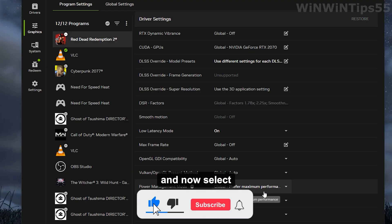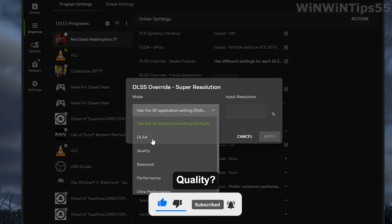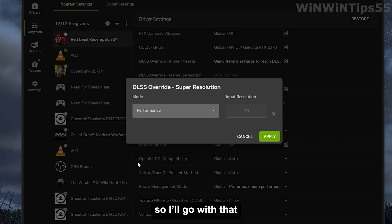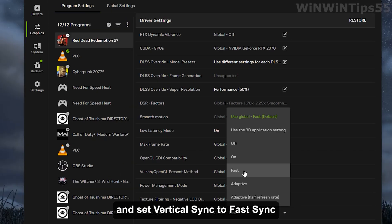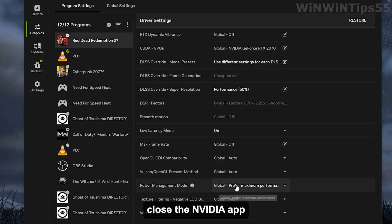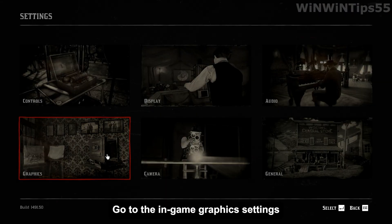Click Apply and then select which DLSS mode you want: Performance, Quality, Balanced, or DLAA. I find Performance mode works best for Red Dead 2, so I'll go with that. Next, enable Low Latency mode and set Vertical Sync to Fast Sync — this helps reduce latency and screen tearing. Now close the Nvidia app, launch Red Dead Redemption 2, go to the in-game graphics settings, and set DLSS to Performance mode.